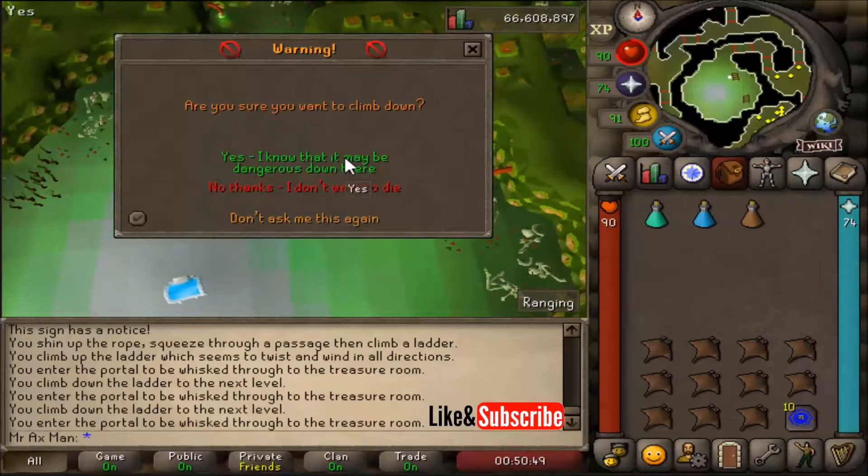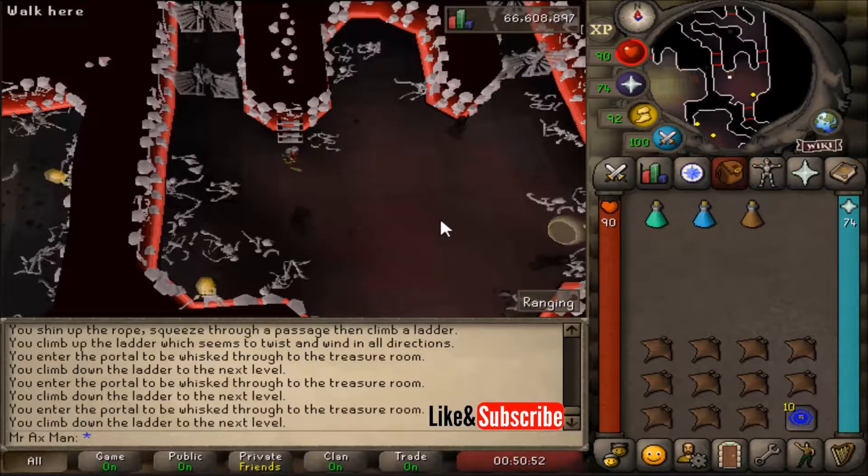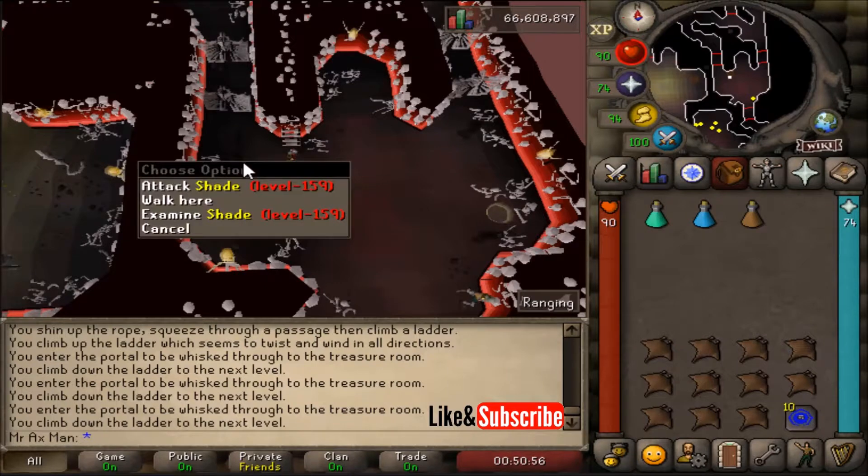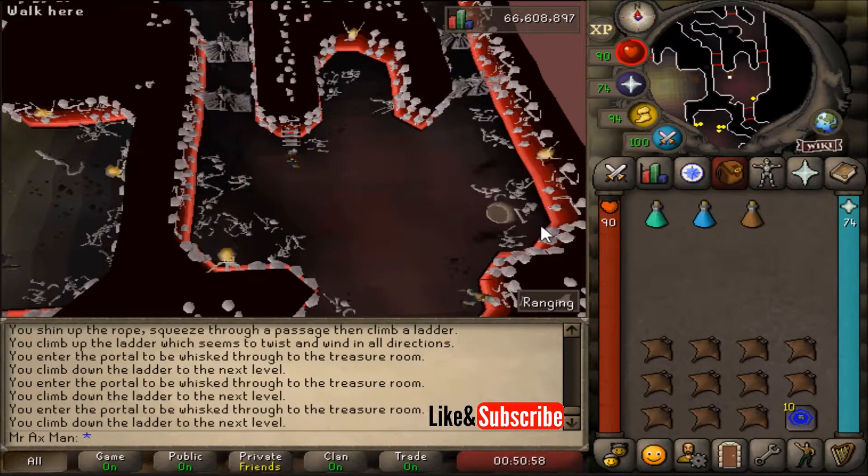Now we're going to be on the bottom floor of the Stronghold of Security. In the first room is going to be the shades from the random events — this is where they have been relocated.